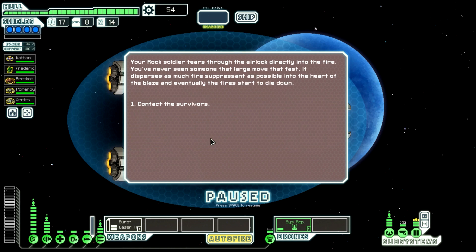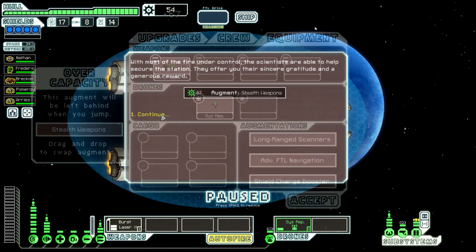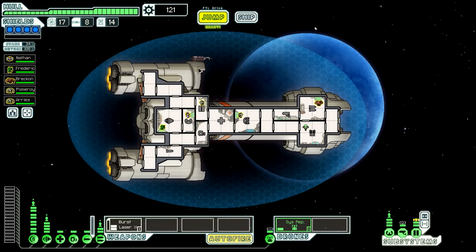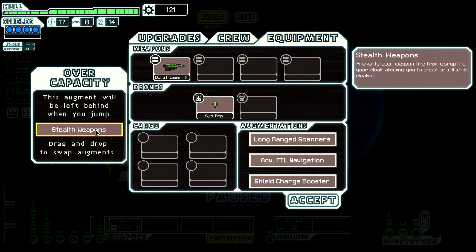The only thing this beacon offers — well, that is great news. There is apparently a distress call here, so let's go see what we can do there, see if it's a trap or not. So you find the source of a distress call — a small research station, like always. Their fire suppression system is not responding. Send my rock crew member in there; he is impervious to fire, I'm pretty sure.